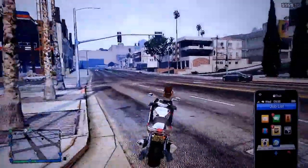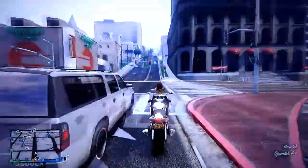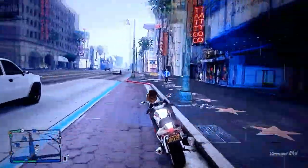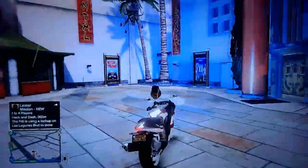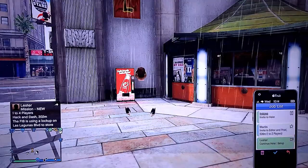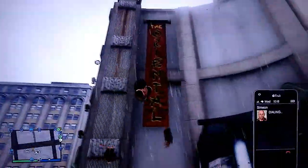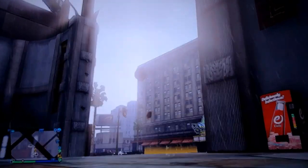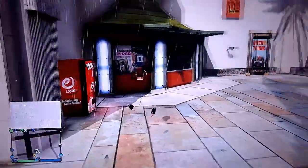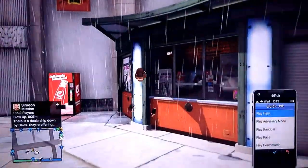It's 9:58, so we're going to go up there. Like I said, the glitches I do are very simple - not a bunch of steps. The movie theater is a couple of steps but it's not hard at all. First thing you need to do is make sure they're open, then get a mission from Simeon - go ahead and call Simeon up. Lester will work too. Any job on the job list that won't teleport you to a different part of the map will work fine. So basically what you want to do is walk up to where you can buy the ticket first, go over to your quick job, go to a contact mission, play alone.